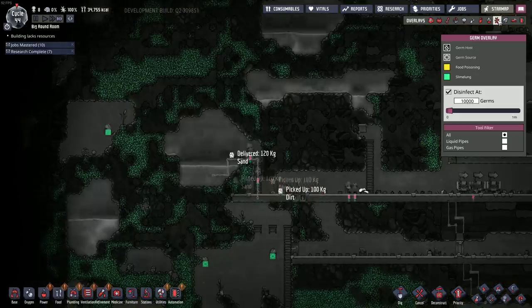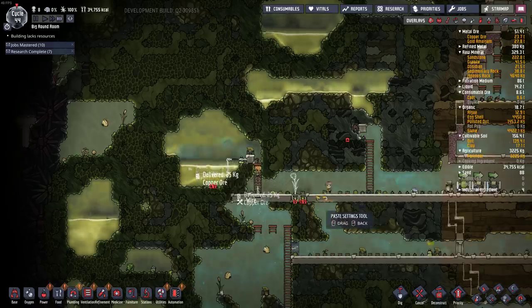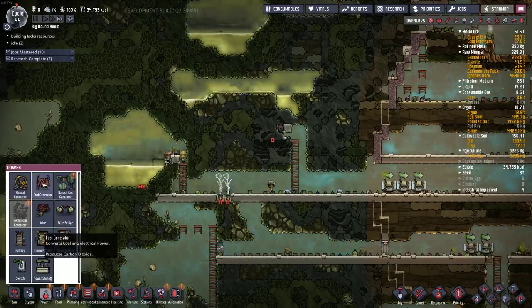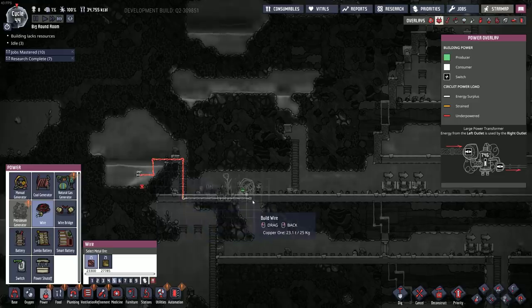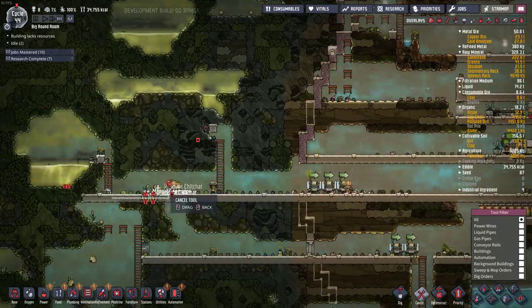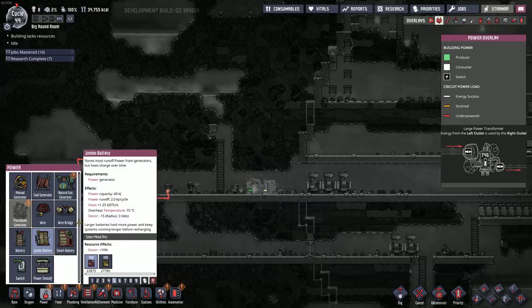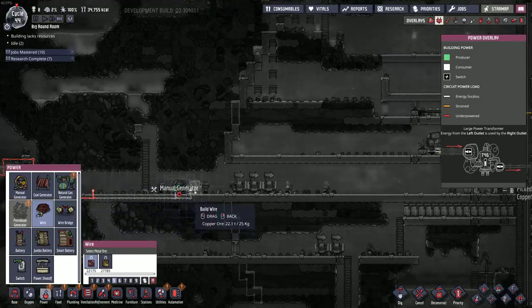How many germs in that algae? Thimble reed's going in here. For power I might just do another coal generator — or a manual generator. Let's just do manual. I don't think this pump will be running very often, but it needs a battery. Oh, this is going to heat up this area — let's move it down a little ways. This won't be here forever, it's just temporary.